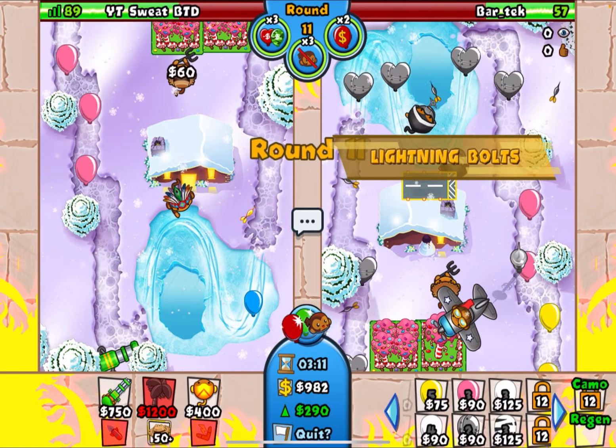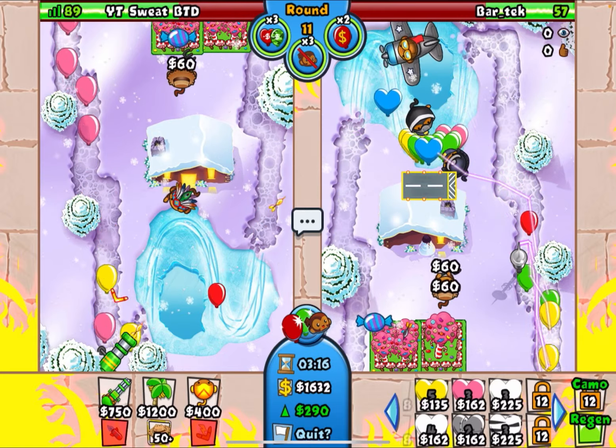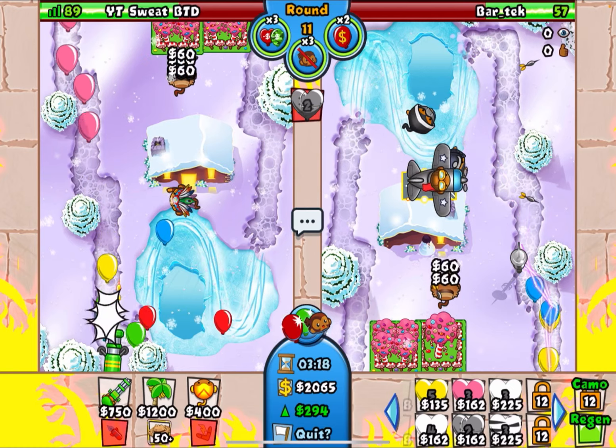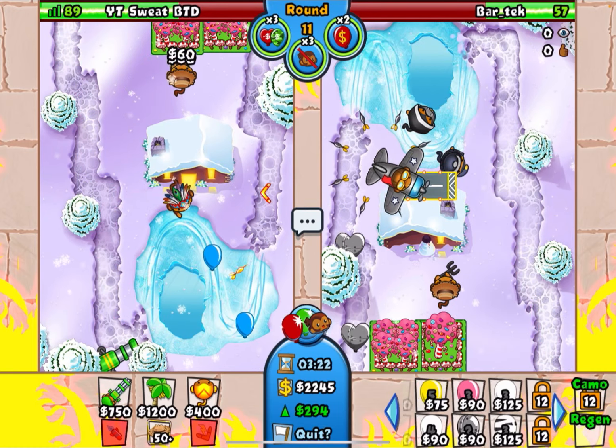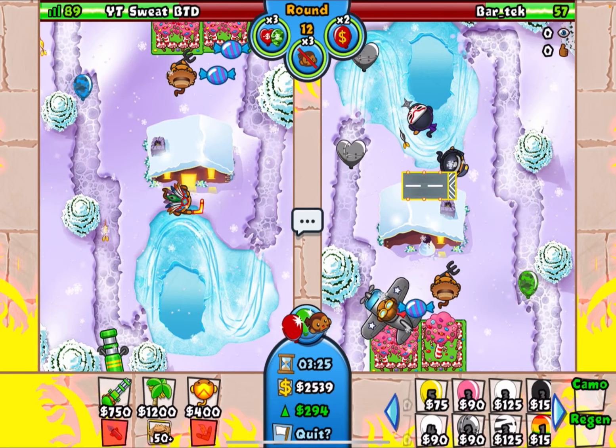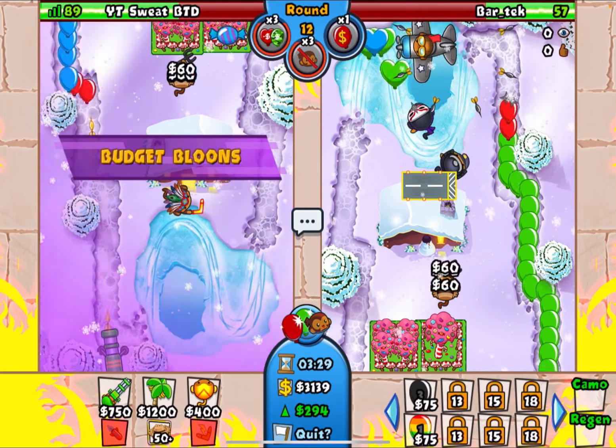He's probably going to lightning this — yep, he is. But look at how low his farms are. That's a very Drayden Ninja farm ace. He's probably going to get up his Flash Bomb — he does. Now we're going to prepare the rush.